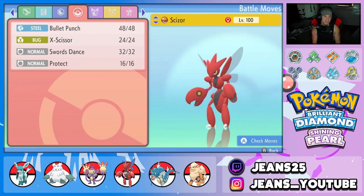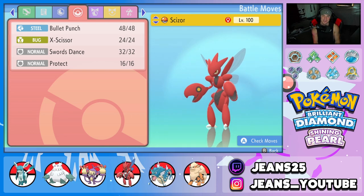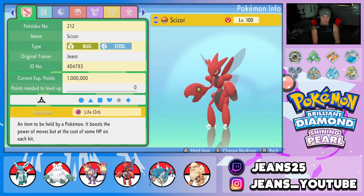Fourth Pokemon is Scizor. One of the best physical attackers in this game — Bullet Punch, X-Scissor, Swords Dance, Protect with Technician, and we're rocking the Life Orb to make this Pokemon do even more damage.